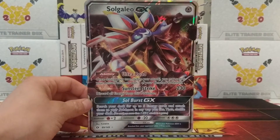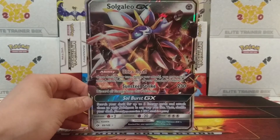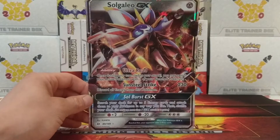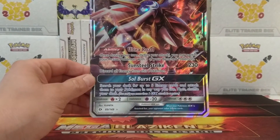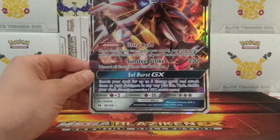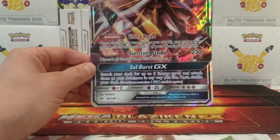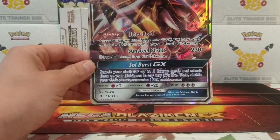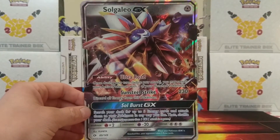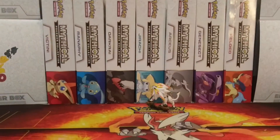Then we'll show the big foil GX card. So you got your Solgaleo GX card. Ultra Road: once during your turn, before you attack, you may switch your active Pokémon with one of your benched Pokémon. Then you got Sunsteel Strike — you discard all energy and it does 230 damage. And then Soul Burst GX, which you can only use once per game: search your deck for up to five energy cards and attach them to your Pokémon however you like, then shuffle your deck. Not a bad card.